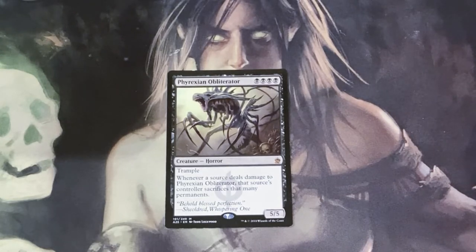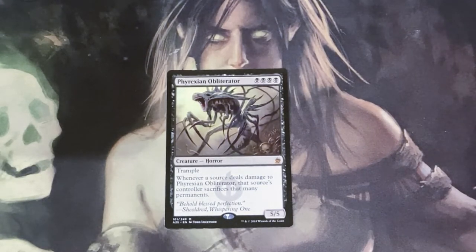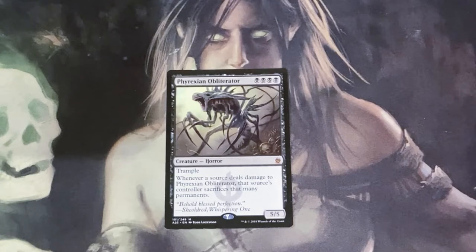It's Phyrexian Obliterator. For those who don't know and have never seen this card before, it used to be really good in Modern. There was a mid-range Mono Black deck in Modern that ran three or four of these, but you don't see too much of it in Commander. This is my absolute favorite art in the entire game of Magic — I just love the way this card looks. As soon as I saw it, I wanted to try and fit it into a deck, but it's a little tough to run. You have to kind of build around it, and it's a singleton format so you're only going to have one of them. But this card is awesome if you can basically force its effect to go off.